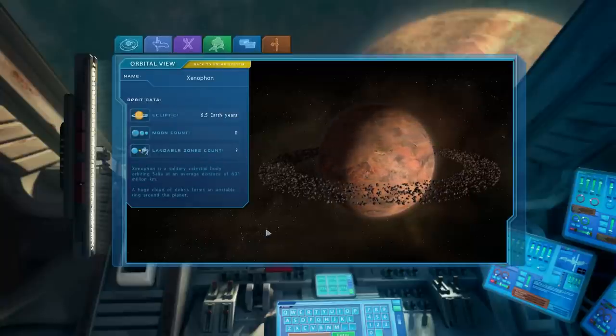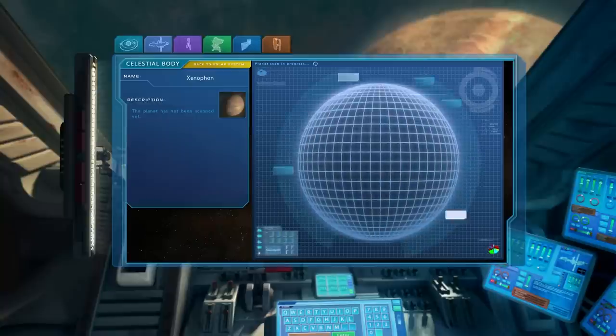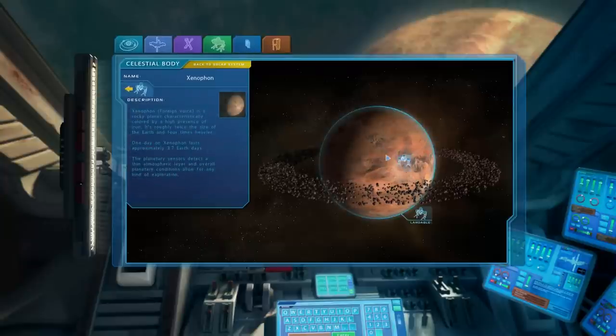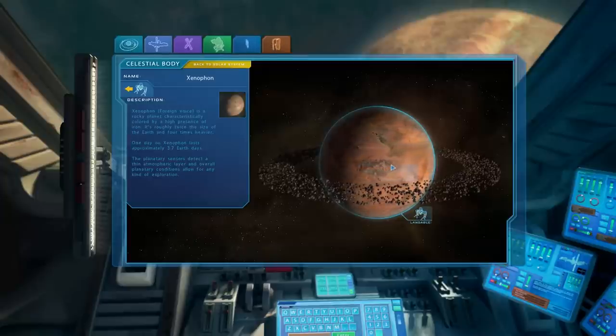Xenophon is a solitary celestial body orbiting Salia at an average distance of 601 million kilometers. A huge cloud of debris forms an unstable ring around the planet. Scanning it: it's a rocky planet characteristically colored by high iron presence, roughly twice the size of Earth and four times heavier. One day on Xenophon lasts approximately 3.7 Earth days. Planetary sensors detect a thin atmospheric layer, and overall conditions allow for exploration. There's one landing site.